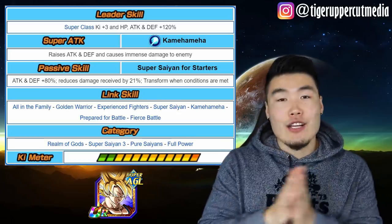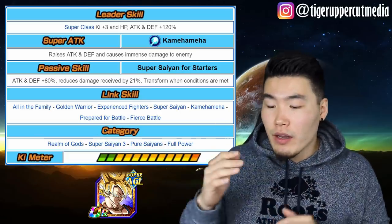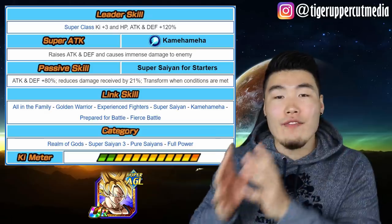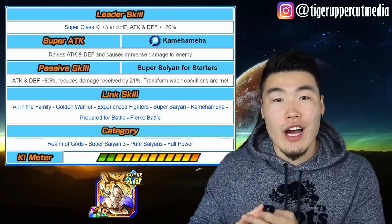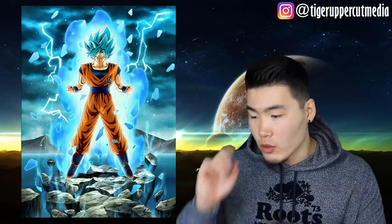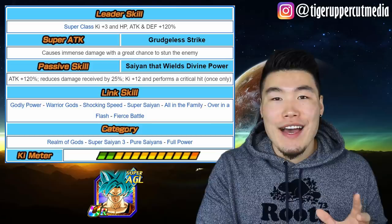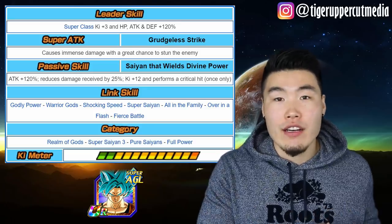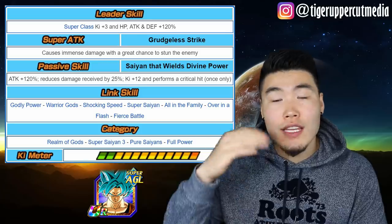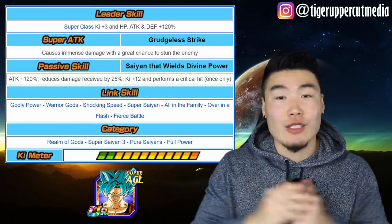He has a lot of transformations, so I'm just going to talk about his first form and then his final transformation. Basically Goku transforms from Super Saiyan 1, which is his base, to Super Saiyan 2, Super Saiyan 3, Super Saiyan God, and then on the 5th turn he will be Super Saiyan Blue. At the Super Saiyan Blue state his Super Attack changes to Grudge-less Strike. It looks freaking awesome — if you guys haven't seen the Super Attack animation yet, I implore you to go check it out. The final state Super Saiyan Blue Super Attack is absolutely amazing, same thing with the Golden Frieza.